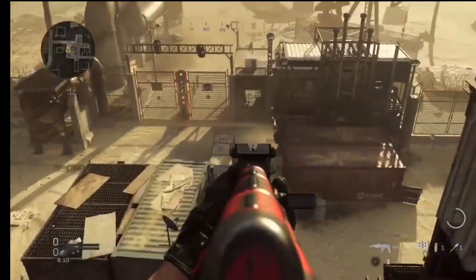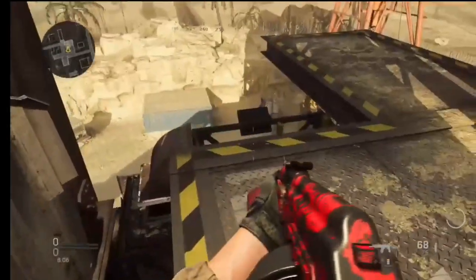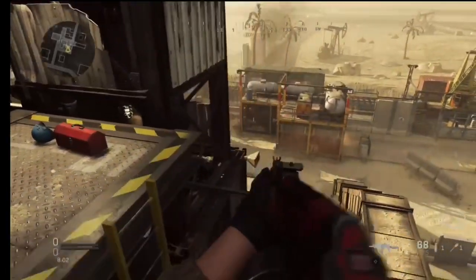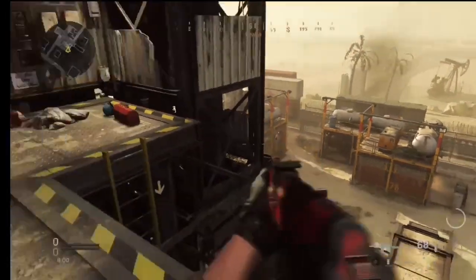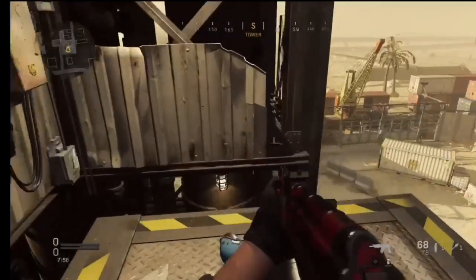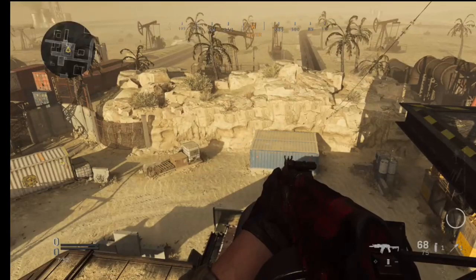Let's go to where everyone loves going — the top of the oil tower. If you get up here you can get a nuke quite easily; it's very hard to die up here. Obviously you can die, but if you want to get a nuke in Rust this is your best opportunity to do it. That was a quick tutorial of Rust — I hope you enjoyed the video, please smash the like button, subscribe to the channel, and I'll see you very soon.